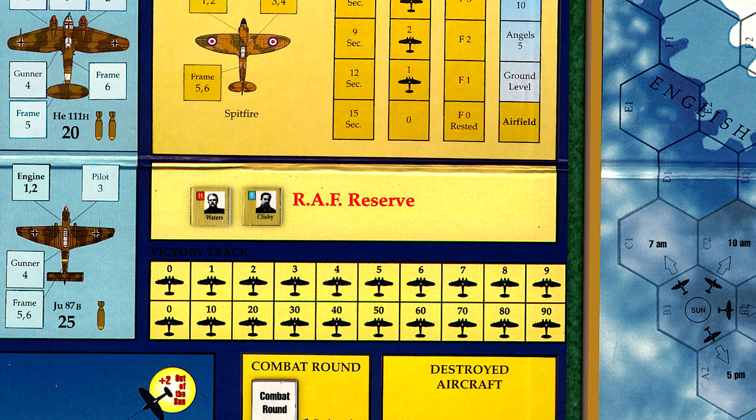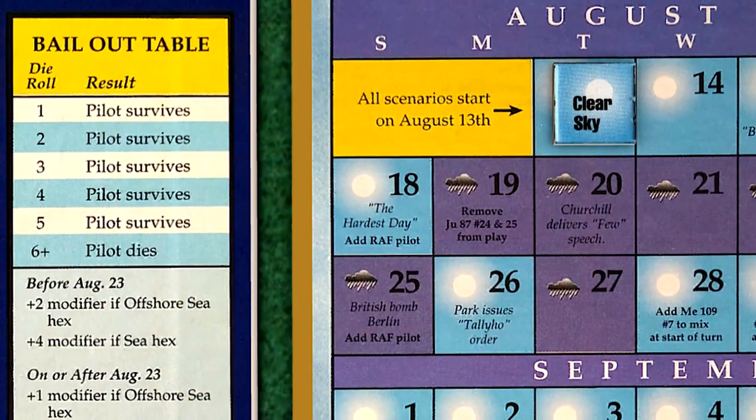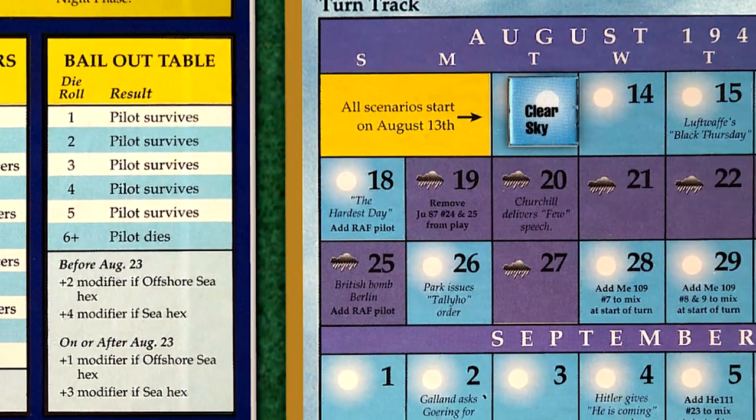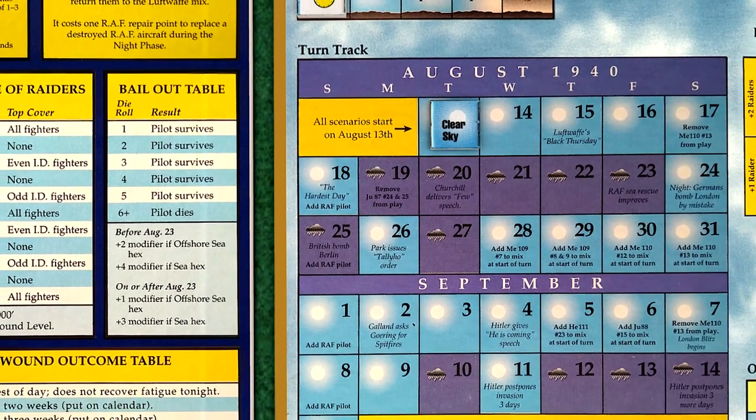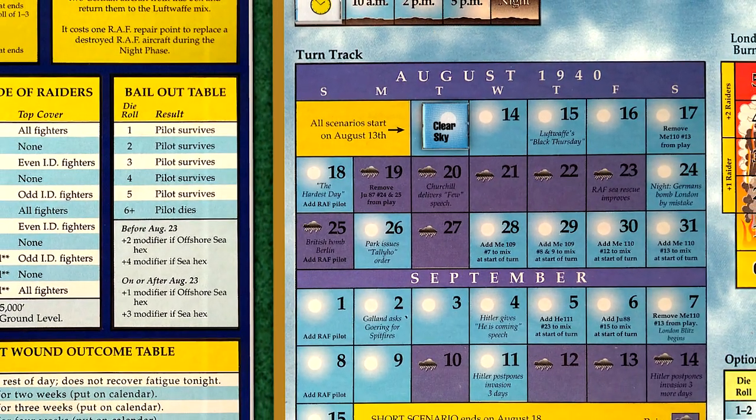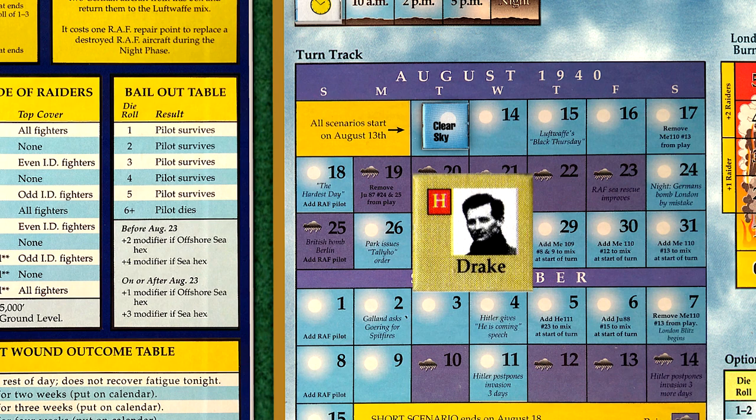We draw two more pilots for our reserve. Holmwood, a Hurricane pilot, is the first, while Stone, another Spitfire pilot, is the next. As noted in the calendar space, we're able to draw one more pilot and place him in the box as a further reserve, and we draw Drake, another Hurricane pilot. In the longer scenarios, we would continue drawing pilot counters for every remaining Sunday.